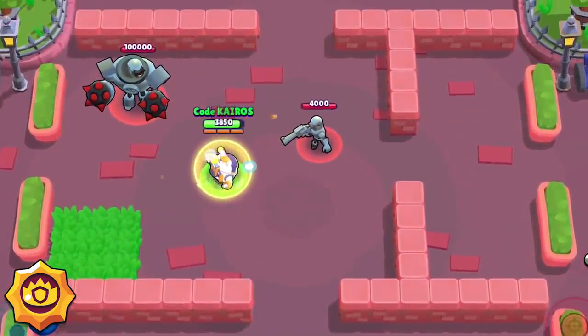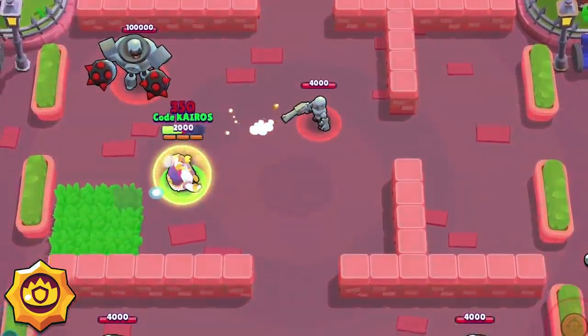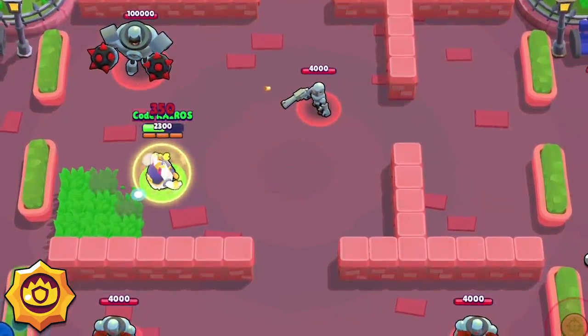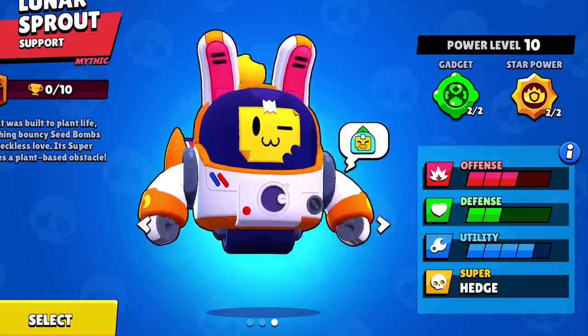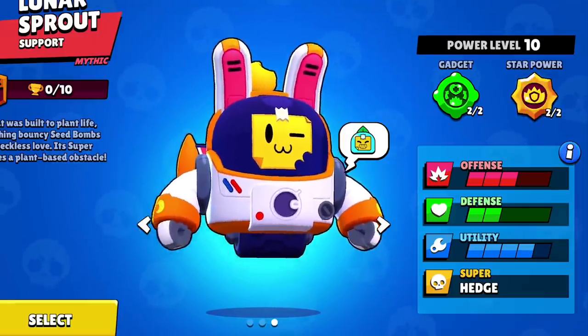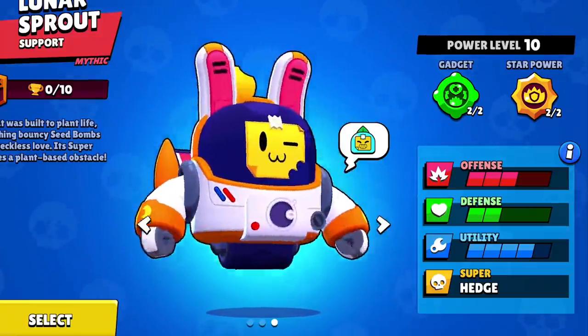Photosynthesis is an incredibly powerful star power on maps where there's enough bush for Sprout to take advantage of it, and it's especially powerful when used in combination with his Garden Mulcher gadget, because the 2,000 healing is actually a little more like 2,800 effective healing — that's how much additional damage an enemy will have to do to take Sprout out. Sprout has two really good gadgets and two really good star powers, so its best build is kind of tough to decide. On bushy maps, Sprout has a huge advantage with Garden Mulcher gadget and Photosynthesis star power, and I think that's Sprout's best build. As for skins, I really like Lunar Sprout — it's kind of cute and fun, and it's new.